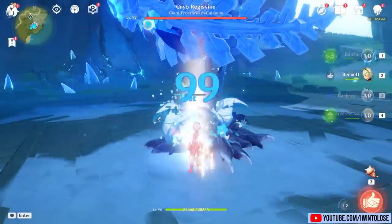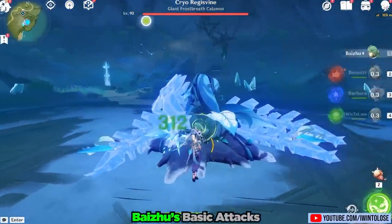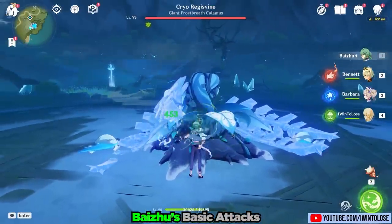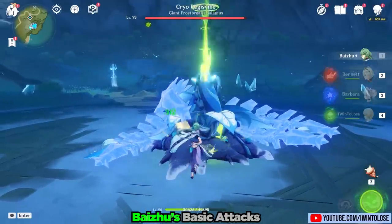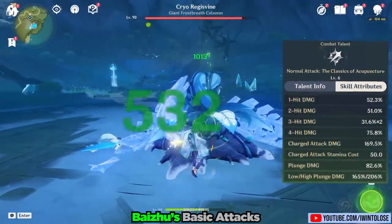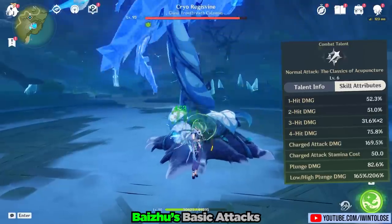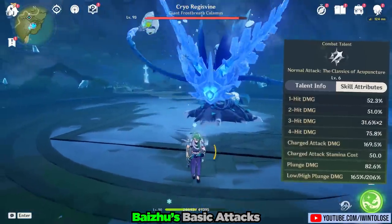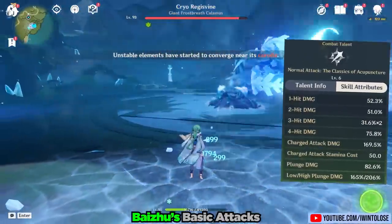Let's check in to our appointment with his normal attacks, the classics of acupuncture. Fitting for its name, Bai Zhu pokes and prods his enemies with a quick flurry of dendro jabs. Expectantly, this is barely doing any damage with his current HP-focused build. Similar to taking vitals at a doctor's office, it's definitely not the focus of most appointments.